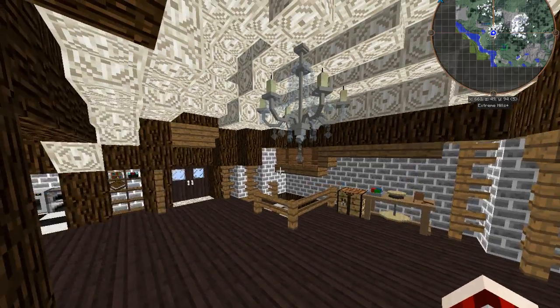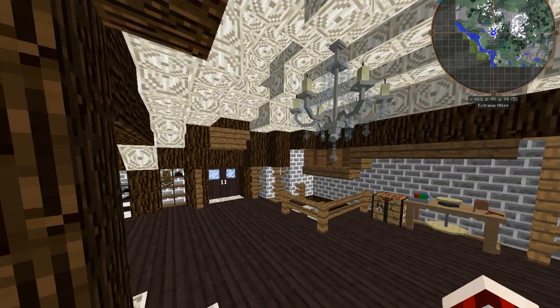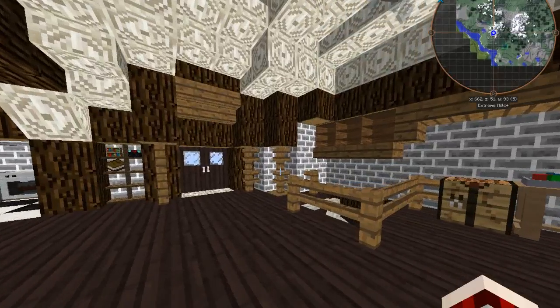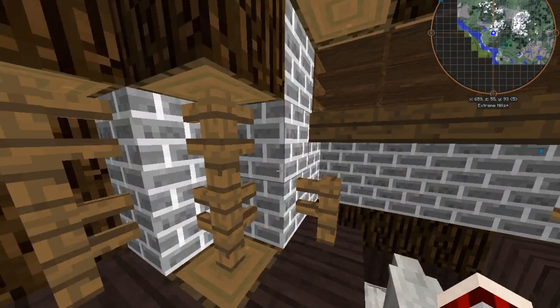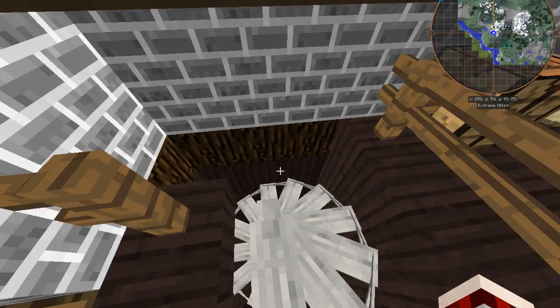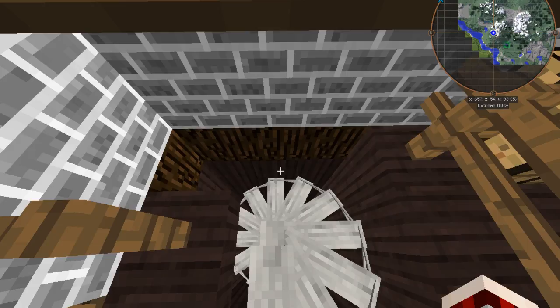I kind of put storage all around because I am a hoarder and I cannot throw anything out because I like everything. Here's the staircase, and down here is where our bedrooms are going to be — we just haven't expanded down there yet. You go down the staircase and hit a wall, and there's nothing else.